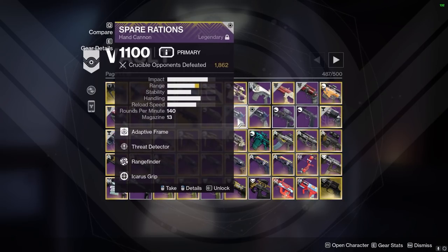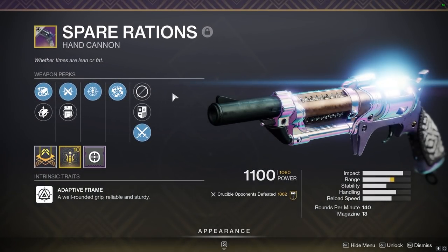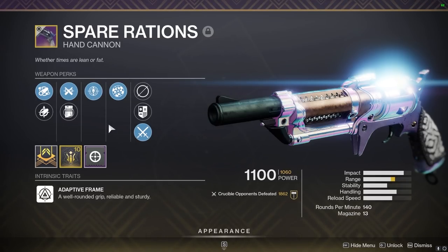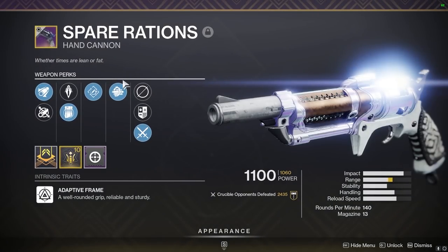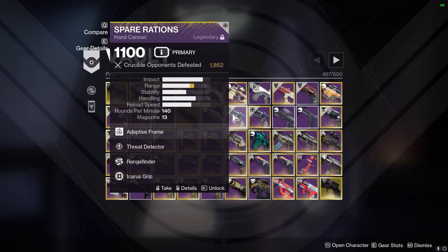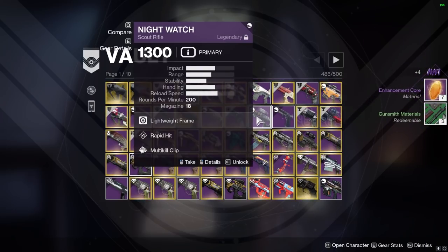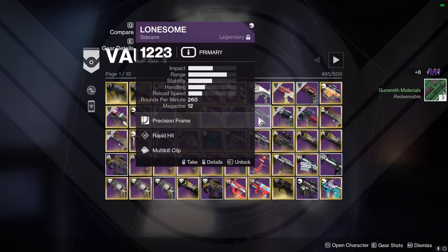We got two Spare Rations. This is the max range roll that could outrange Ace back in the day — Thread Detector is not bad on it too. I'll never tell anyone to delete a Spare Ration. I definitely want to keep that one. The second one I used more for PvE — I liked it before I used Rangefinder much. It was a great PvE one, but that doesn't matter anymore. Both are sunset. I'd get rid of the second one personally.